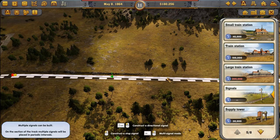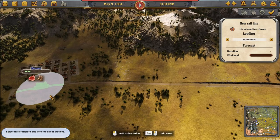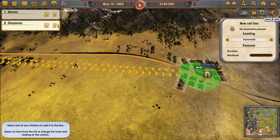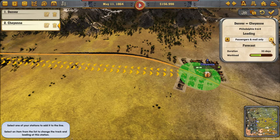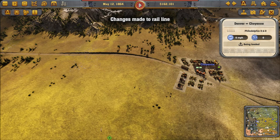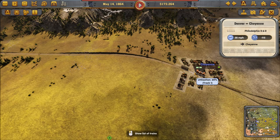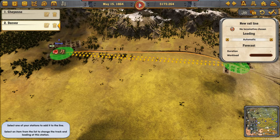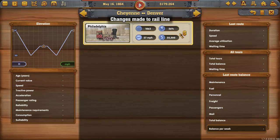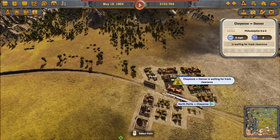Let's put a few signals: this will be express goods only. This is how we make money. I'll clone the train — that's for Denver to Cheyenne. Now let's make another one from Cheyenne to Denver: passengers, mail and loco. You're waiting for clearance — right, that one's coming in.